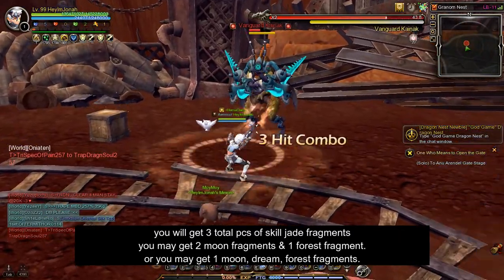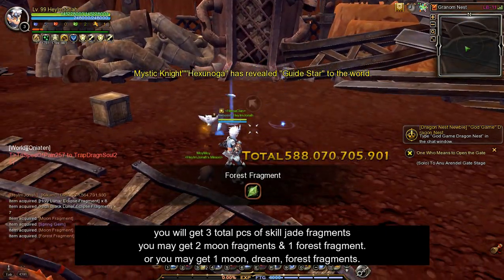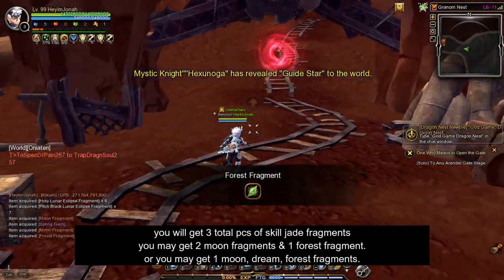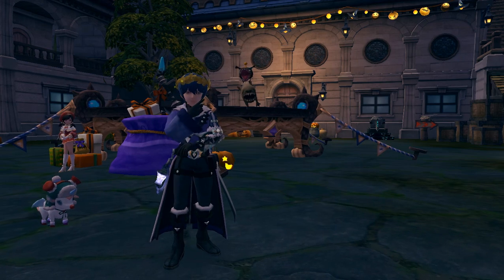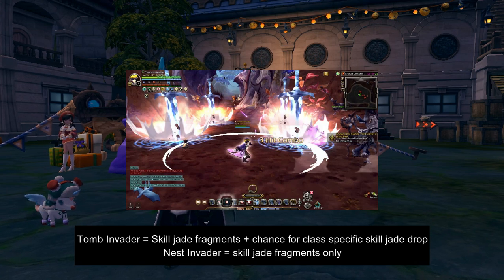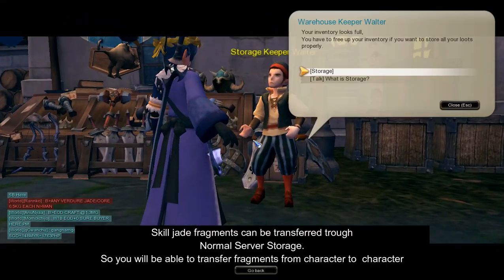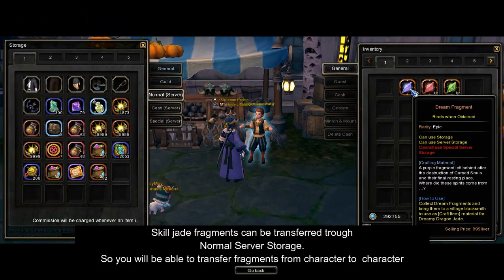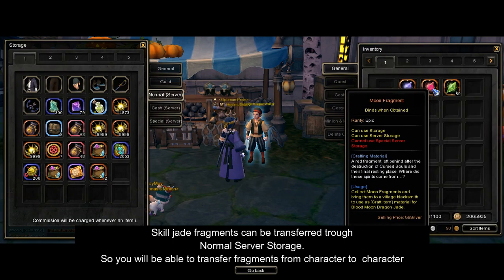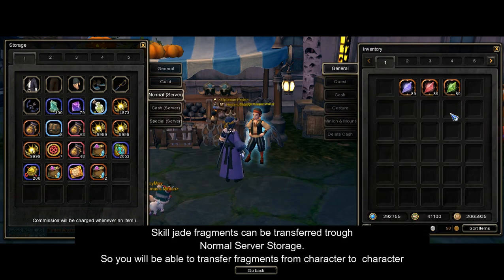This means you might receive 2 moon fragments and 1 forest fragment, or 1 of each fragment type, or even 3 fragments of the same type. In summary, you will obtain skill jade fragments from tomb invaders, with a chance of receiving a random class-specific skill jade, and you will also acquire skill jade fragments from nest invaders. Additionally, skill jade fragments can be transferred through the normal server storage in your account, meaning that if your sub-characters obtain skill jade fragments, you can easily transfer them to your other characters or to your main character.